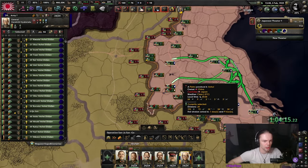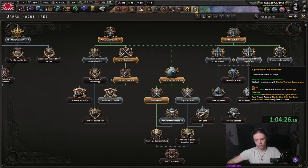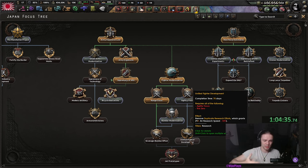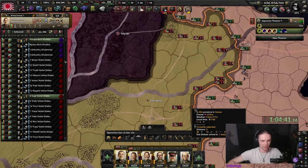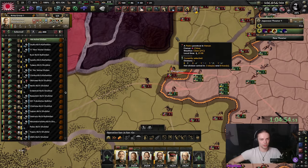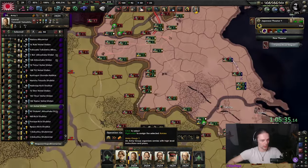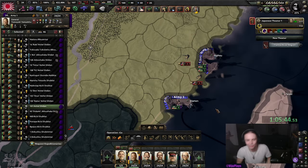Another naval invasion — certainly not expected by the Chinese — into Fuzhou and Xiamen. I also removed one stack of offensive infantry from the front so they can support the southern naval invasion. For carrier warfare or supremacy, I'd personally go for supremacy, but then you don't get the Zero or the air research speed bonus, so you pretty much have to go carrier warfare. If the Chinese present themselves for an encirclement, we'll try it — just right-click and start the naval invasions.